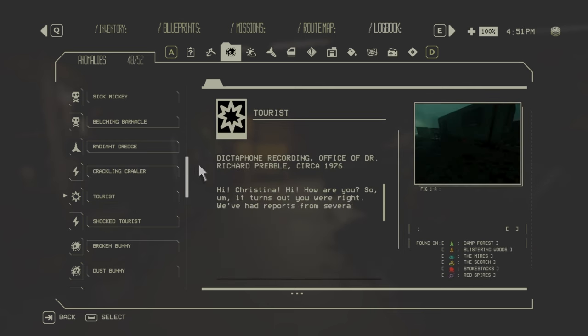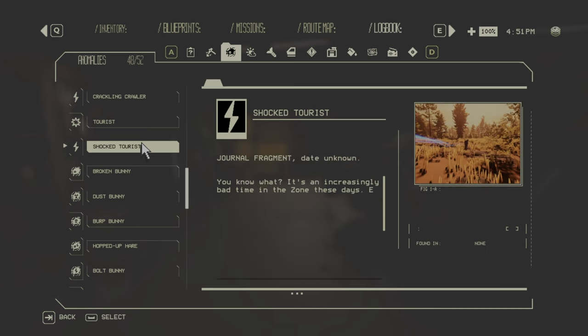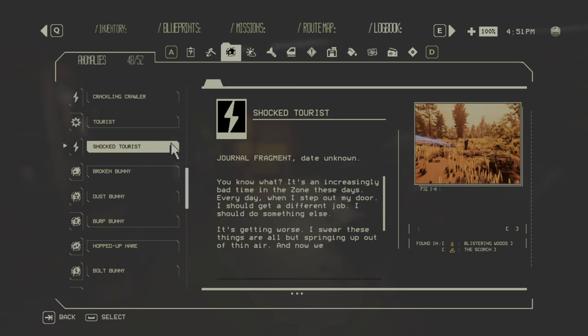Then the Tourist — just a normal mannequin-like tourist you can hit with your car, which will deal damage. Found in all six biomes across all three zones. The Shock Tourist is the same but with electricity attached, dealing both impact and electrical damage, found only in zones one and two.